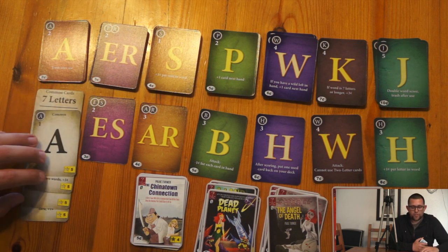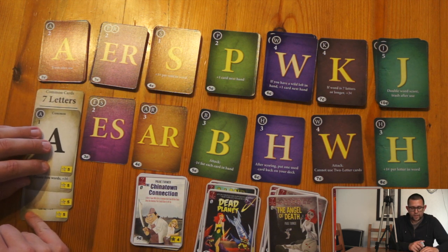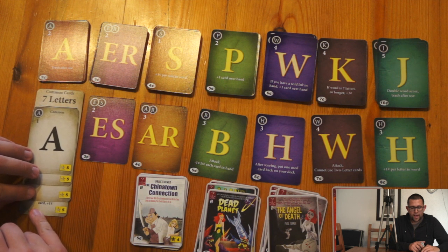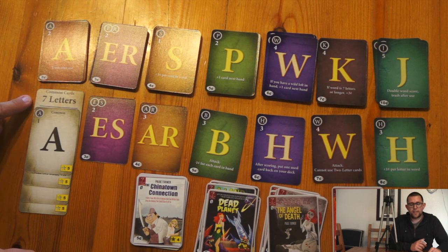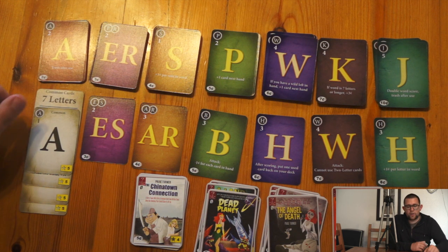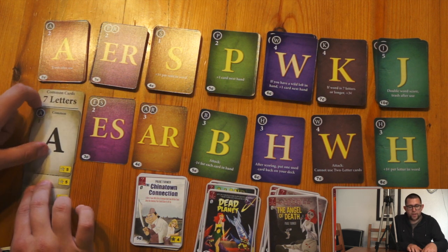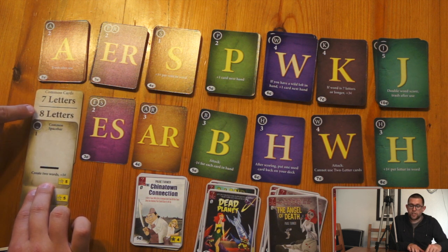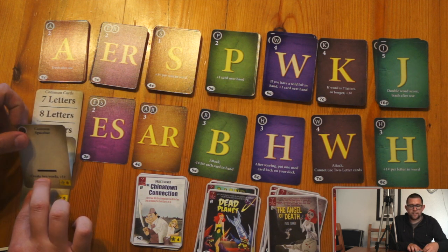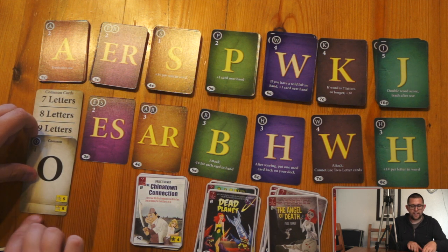Over here we also have the common cards. The common cards are used by everyone while they're still there, and the first person to make a seven letter word will claim the first common card, take that into their deck and so on and so forth. So you get all sorts of common cards — you get an A, you get a spacebar.